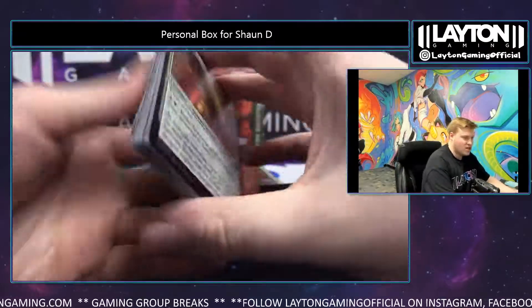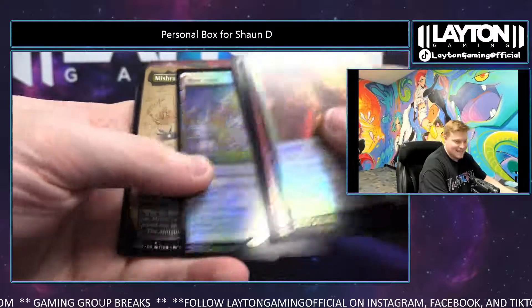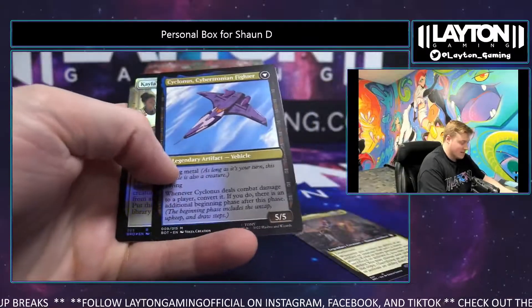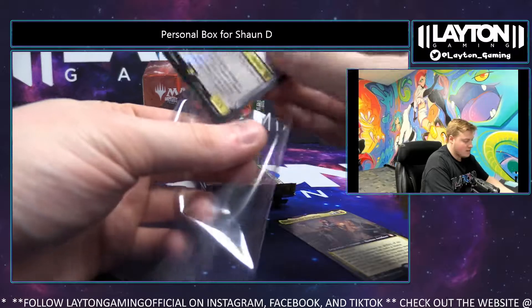ETO Jets — I was like, ETS, who is that? Blast Zone, oh no. Ashnod the Uncaring, hello Chris. Loadstone Golem, Cyclonus, and a Kalos Reconstruction on the foil extended. Nice.